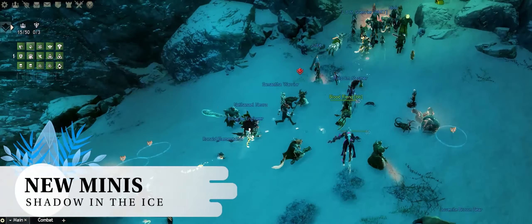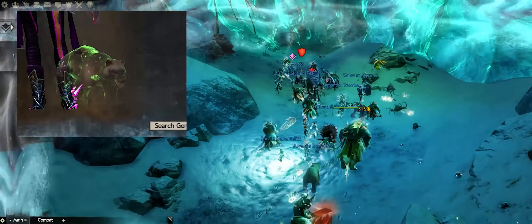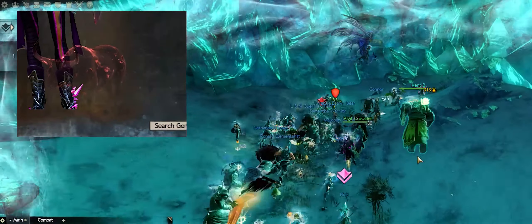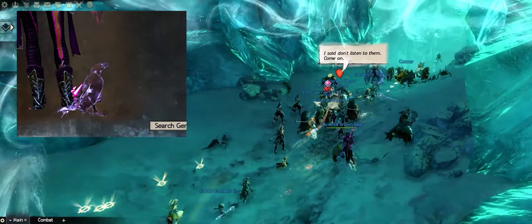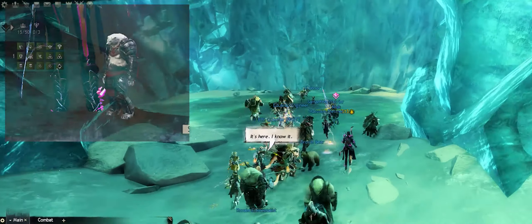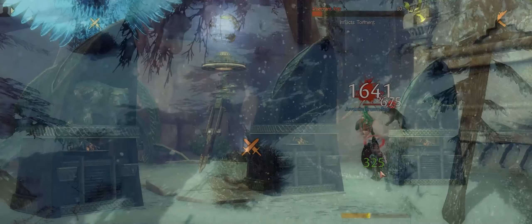There are four new minis to collect: the Mini Corrupted Eagle, Ox and Wolverine, which all require you to complete the Acolyte of the Lost Spirits achievement, which has you complete 20 Shrine events for any or all of the Lost Spirits of the Wild. The last mini is of Cloud Seeker, a Codon who plays a part in the story. The achievement to unlock this mini is Unwelcome Whispers, where you will need to cleanse 20 Codon Cairns.